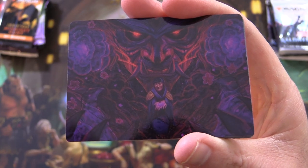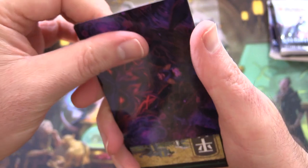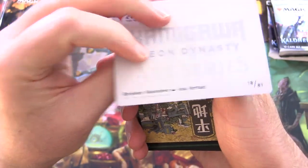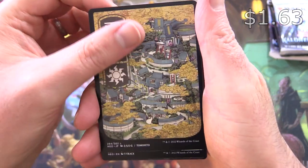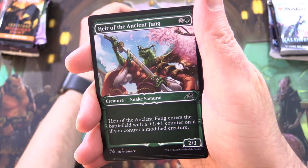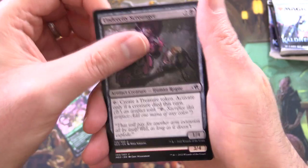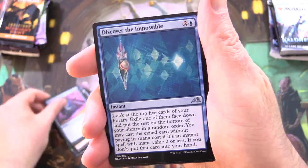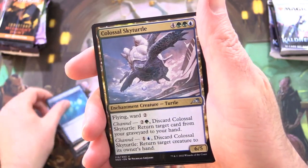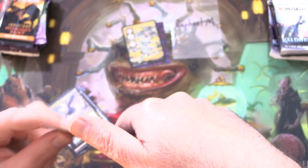So this is a sinister-looking thing here. That is Reckoner Shakedown. And one of these awesome lands — that's a Plains. Followed by Heir of the Ancient Fang, Coiling Stalker, Under City Scrounger, Scrapyard Steelbreaker, Mnemonic Sphere, Discover the Impossible, Colossal Sky Turtle, Machiko's Reign of Truth.